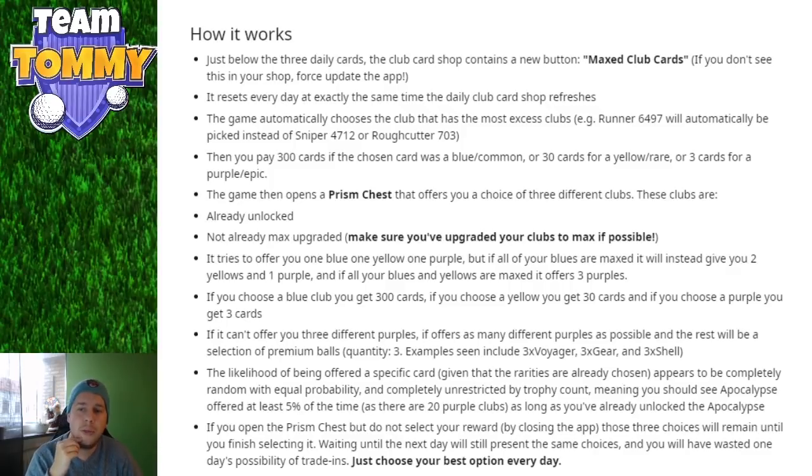You pay 300 cards if the chosen card was a blue (common), 30 cards for a yellow (rare), or 3 cards for a purple (epic). You then get three choices and you'll be able to pick from those yourself — I'll show that later as well.